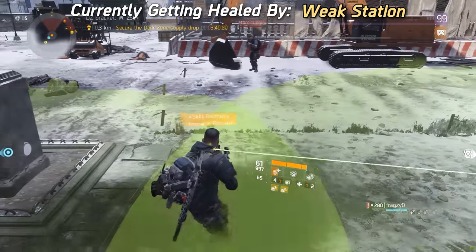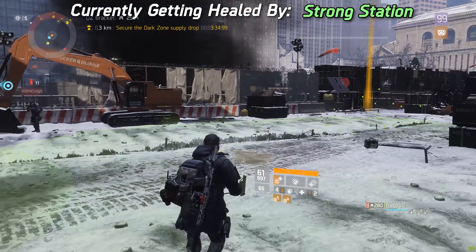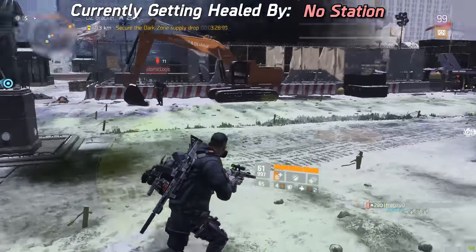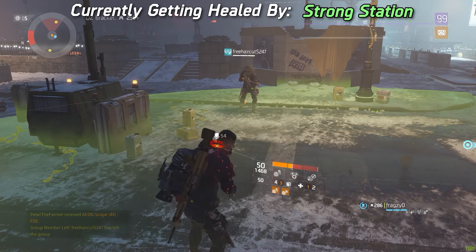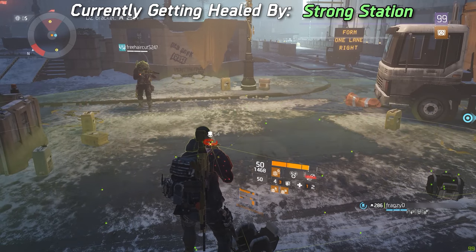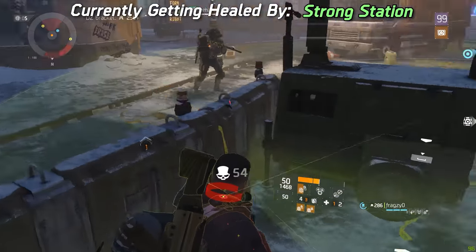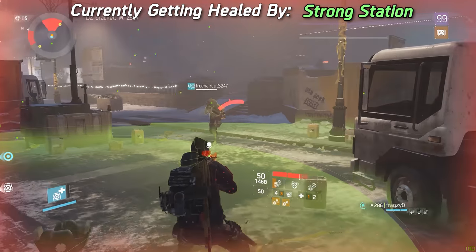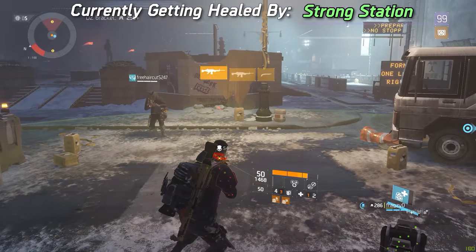You keep getting the healing from the station you entered first until you completely exit its area — that's when the game allows other stations to heal you again. Gameplay-wise, when you see a reclaimer support station on the floor you should probably always blow up your weaker support station just in case yours was placed before the reclaimer's. This also means that as a DPS player you should not fear quickly using your weak station for the master mod burst heal, because as long as you stay in the reclaimer station's range you'll continue to receive the strong healing from it.